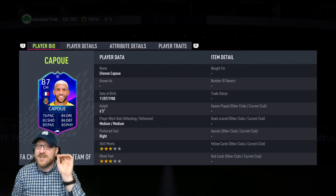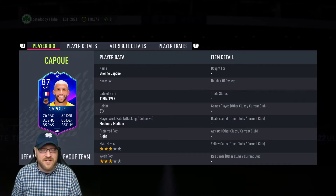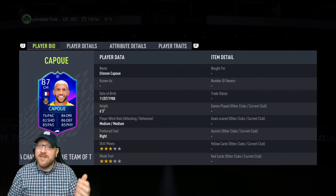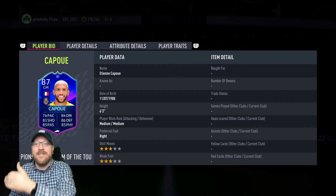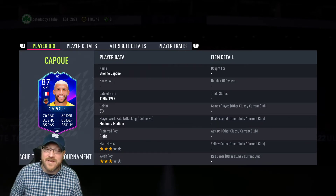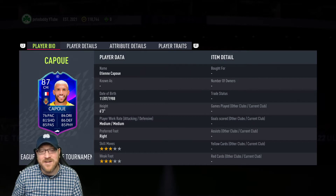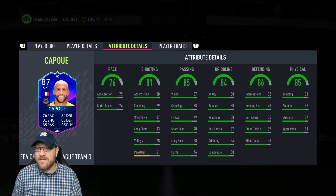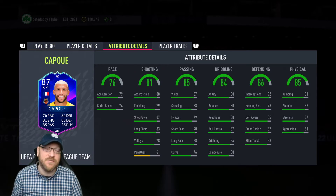If you need a French La Liga card to really link your team together and get Mbappe into the team, you get a link from Capoue to Mbappe, and then you can have Renato Sanchez or Gelson Martins. So it gives some really nice link options. This is a card I don't know that I would complete because he doesn't fit my team, but if he fits your team today, he could definitely be worth it — he's not super overpriced.